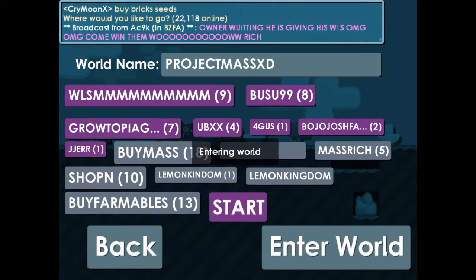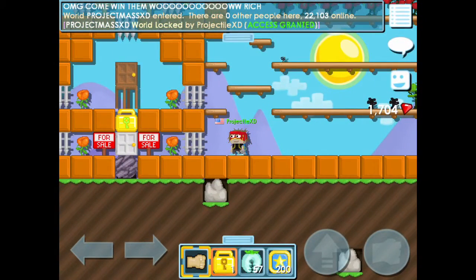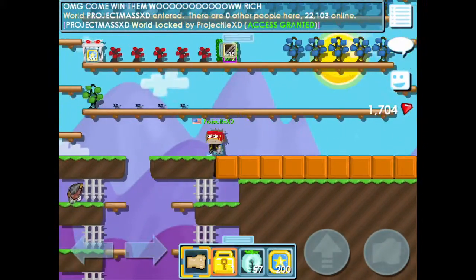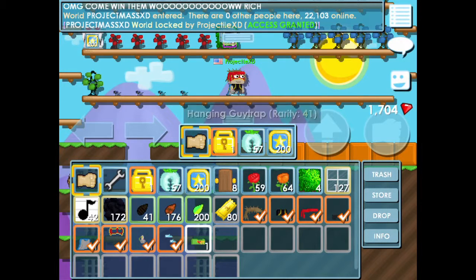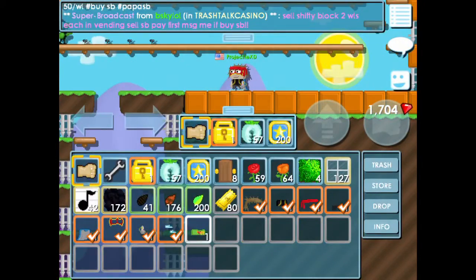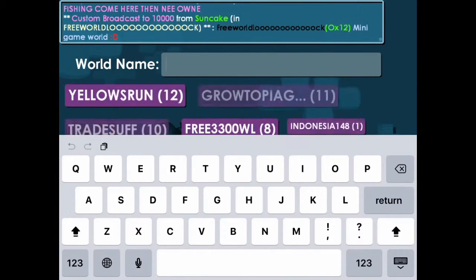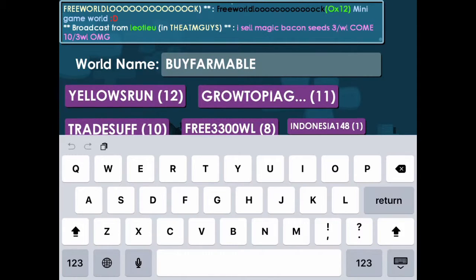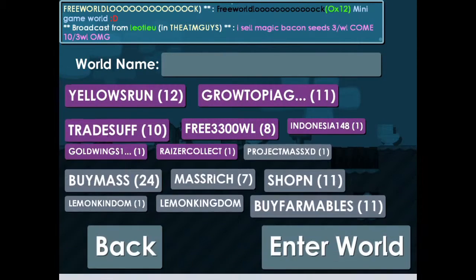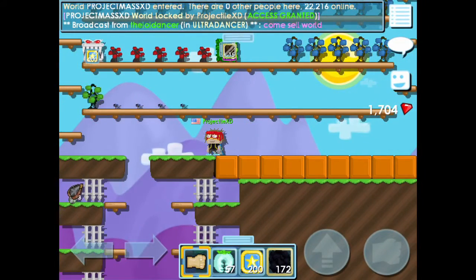So go back to your world. I spent my world locks because I finished my project and gathered some things. So what you want to do is to buy farmables. Farmables are the things that you need to get gems — you see this tab over there? Those 1,704 gems, those are gems. So these are kinds of farmables, but where can you buy them? In 'buy farmable' or 'buy farmables' — I'm just going to put those worlds down in the description box below.